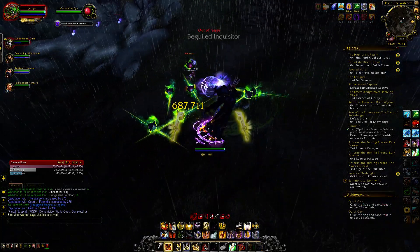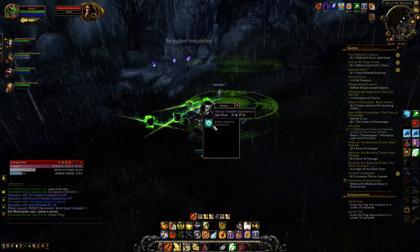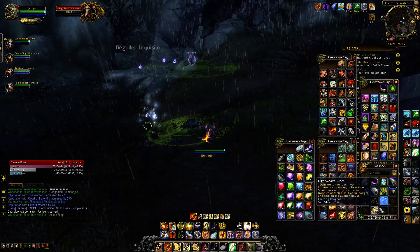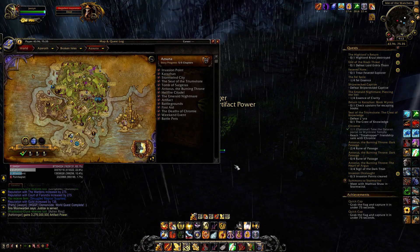So I've got all three specs at netherlight 75 or above. We'll just keep rolling. I've got to get my holy caught up. My protection is there. And my ret — I think this is actually 78 we're working on. We're pretty close, under 30 billion to go. So that's nothing — maybe one more day.